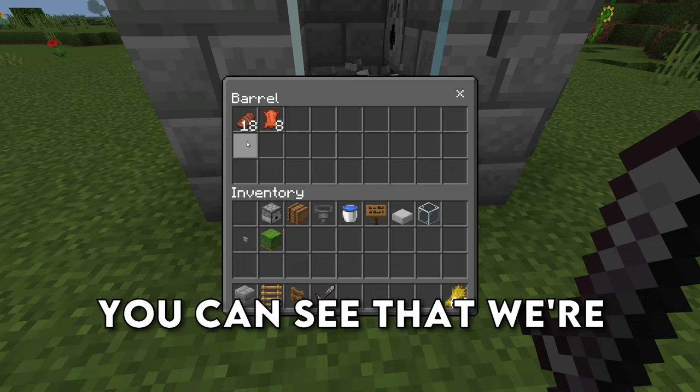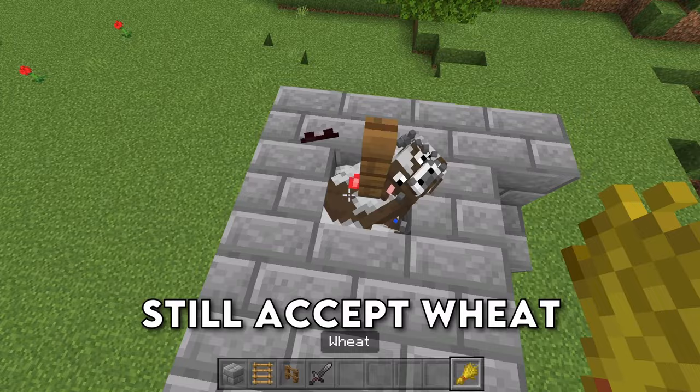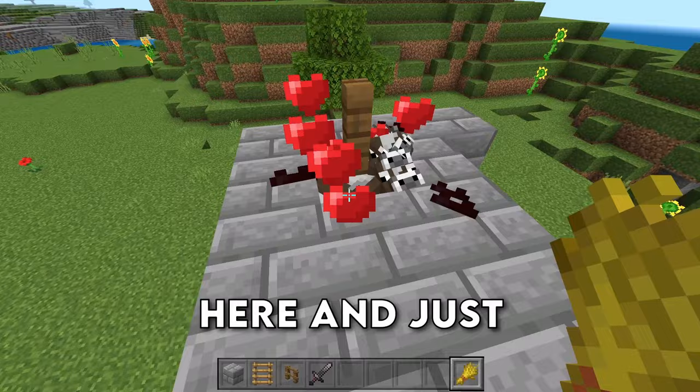It's very important that after you click the button, you click it again. If we look in here now, you can see that we're getting plenty of steak and plenty of leather. The awesome thing about this farm is that you can continually breed these guys about every two minutes. If you sit here and just feed them constantly for like an hour, you will have more food and leather than you will ever need on your Minecraft world.